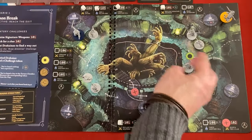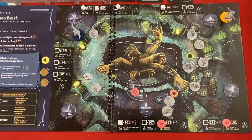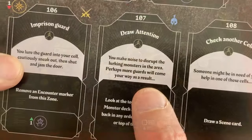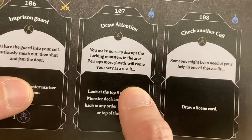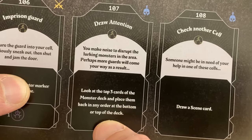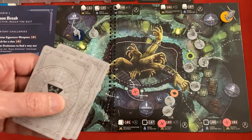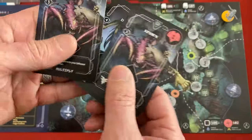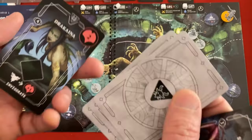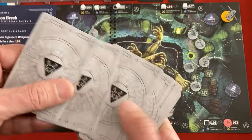The draw attention challenge says: 'You make noise and disrupt the lurking monsters in the area. Look at the top three cards of the monster deck and place them back in any order at the bottom or top of the deck.' Basically this lets us search specifically for the guards who will give us keys. Top three are: a spawn, another spawn, and a Drachyna. Both spawns go to the bottom of the deck and the Drachyna goes to the top - so we know we'll get a guard we want to kill next.